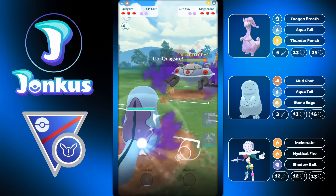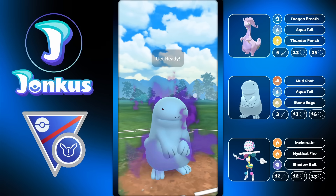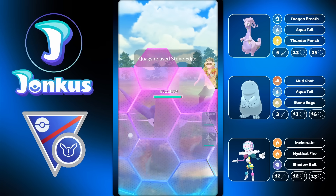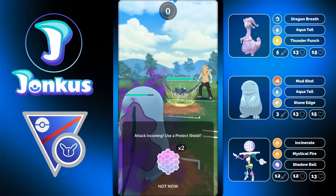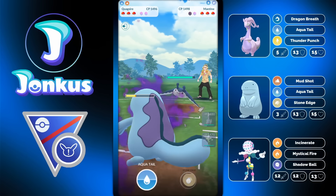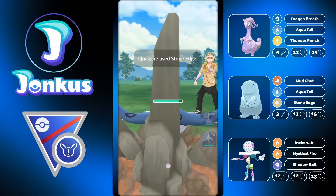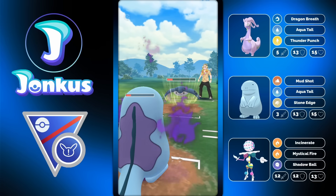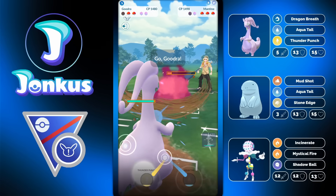Next opponent coming through - we have a mediocre lead. We swap out and get the Mantine. I can go for a Stone Edge trying to force a shield or get damage onto them. We get the shield and I'm quite happy with that. What you kind of want with Blasephalon is one or two shields on your side and zero shields on the opponent's side. If the opponent has shields it's going to be tough. A Shadow Ball basically one-shots everything in the meta.